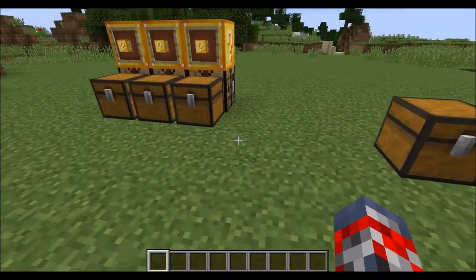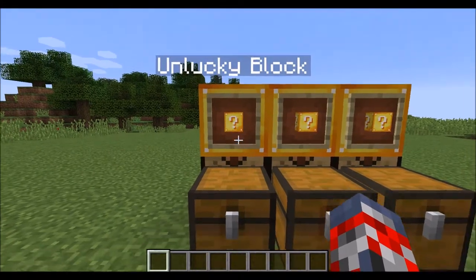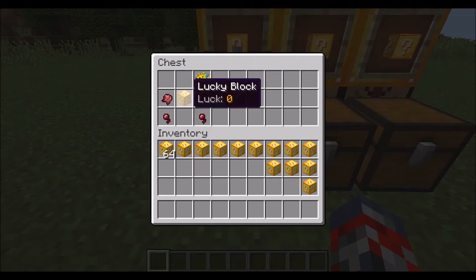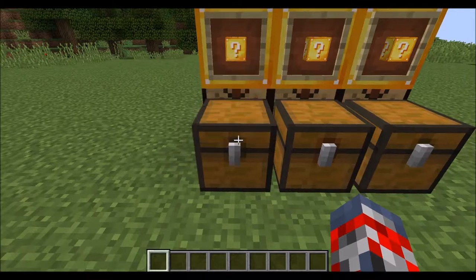Really quickly before I do that, I'm just going to show you the crafting recipes. To create an unlucky block, what you need is pretty much 2 Spider-Eye, 1 Fermented Spider-Eye, 1 Pufferfish, and then 1 normal Lucky Block. You put it into your crafting table and it'll create your unlucky block that is minus 80 luck.